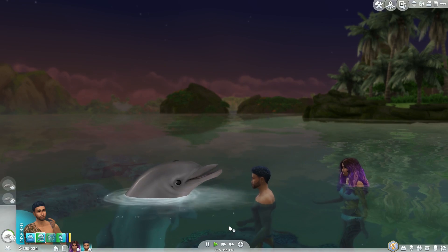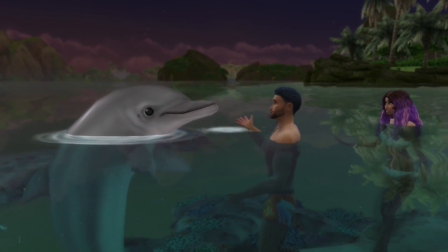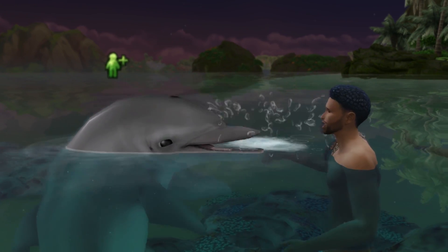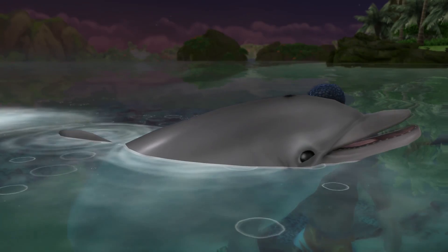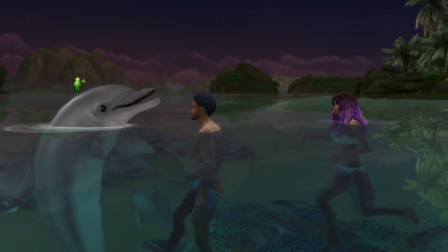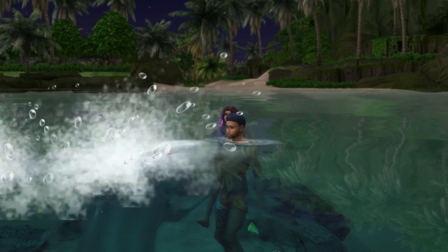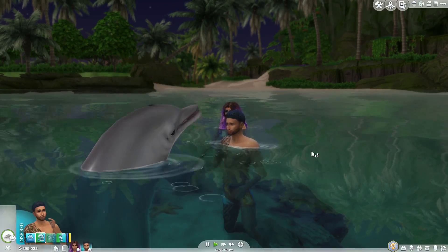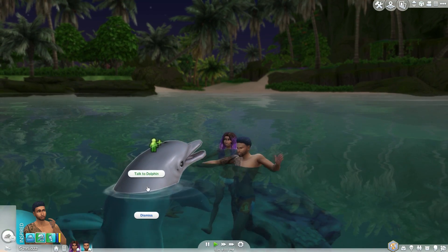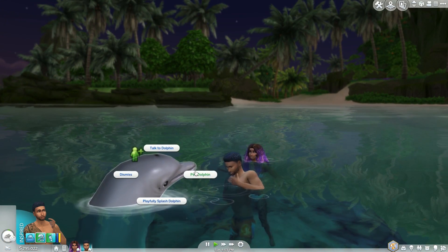It may not show up the first time — you might have to keep clicking around the water — but then it will say 'call over dolphin' and your sim will do a little yell like 'hi dolphin, want to come hang out?' and they will come to you, which is really cute. The only thing I find a little weird is the dolphin pops out of the water before your sim even says anything, so that animation is a bit odd, but I did play a pre-release version so things might still change before the pack comes out on the 21st of June.